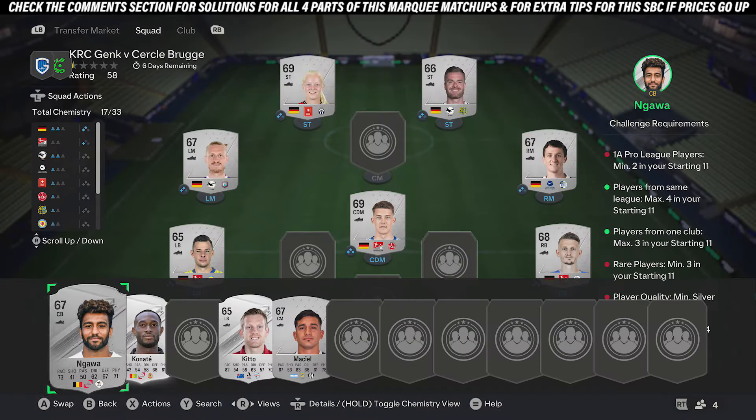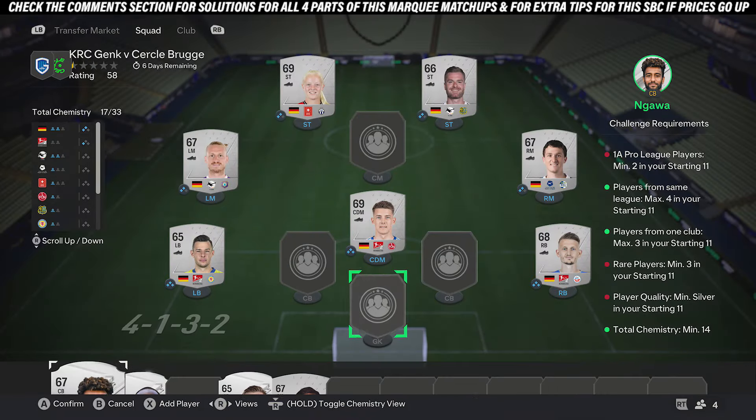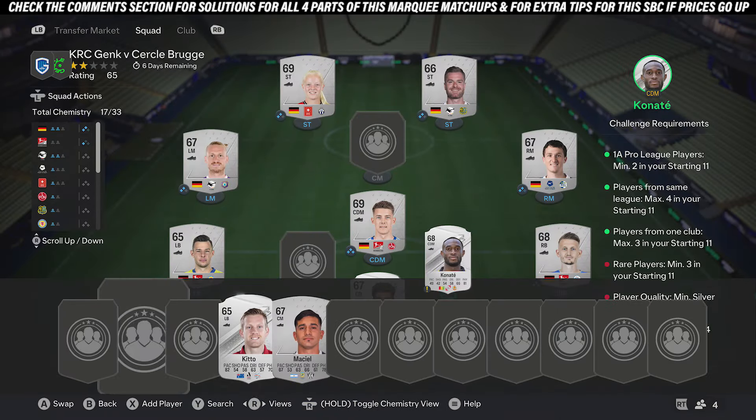Once you've done that, you want to pick up two rare silver cards from the Belgium league. Just any two rare silver cards from the Belgium league.